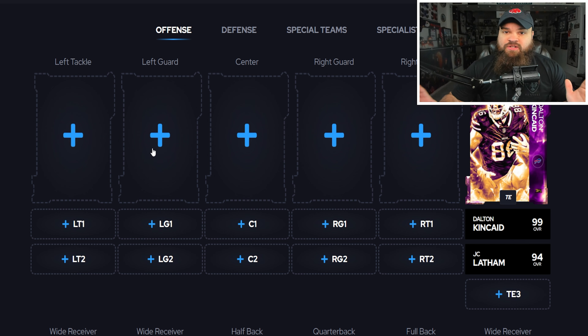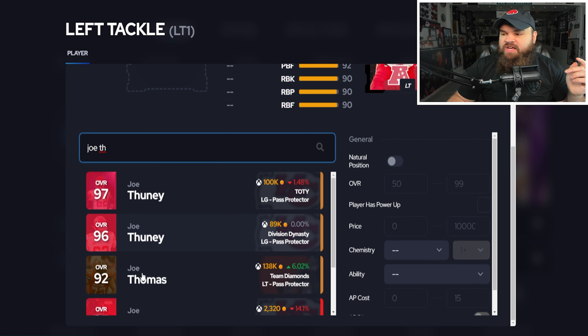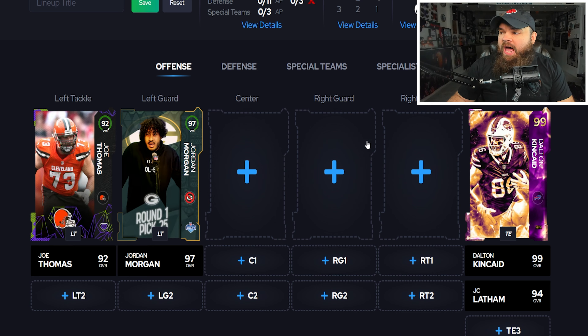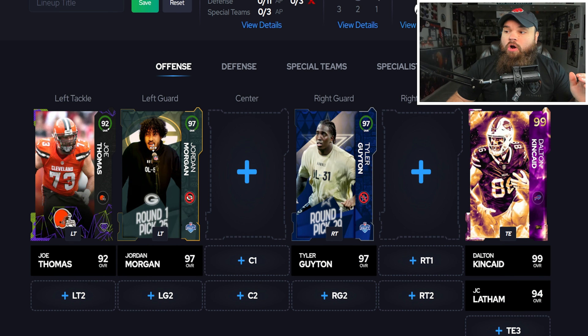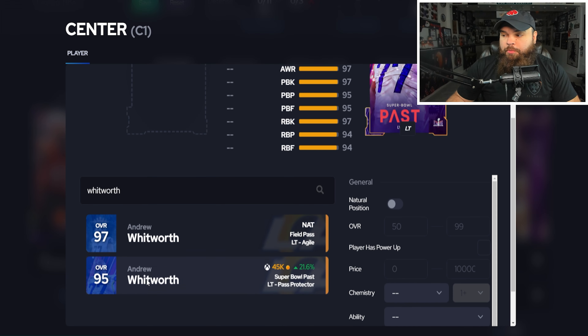For offensive line, I'm going to be honest — play people out of position. It doesn't affect too much. I'd prioritize fast rookie cards at guard. At left tackle, we have Joe Thomas — not the Team Diamond but the fan appreciation card — which gets basically everything for zero AP. It's a free card that just doesn't make sense not to include. At left guard I'd play Jordan Morgan and at right guard Tyler Guyton — both rookie cards that are extremely fast.